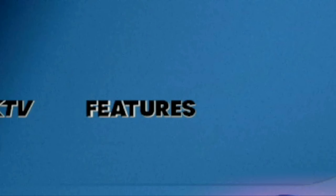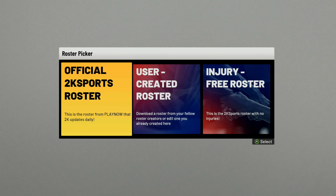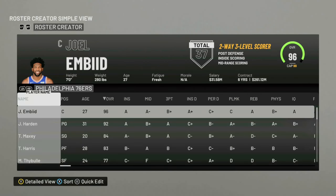For this first step, if you're on Xbox I've already done it for you — all you have to do is download my roster. If you're on PlayStation, I'm going to show you how you can do it yourself. First thing you want to do is go to Features, go to Create Roster, hit NBA, and then hit Official 2K Sports Roster.